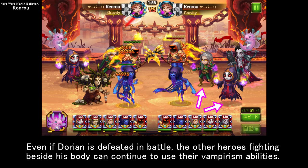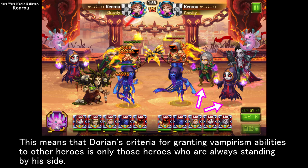Even if Dorian is defeated in battle, the other heroes fighting beside his body can continue to use their vampirism abilities. This means that Dorian's criteria for granting vampirism abilities to other heroes is only those heroes who are always standing by his side.